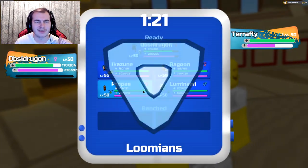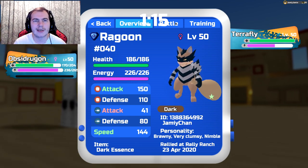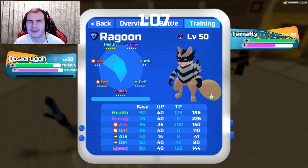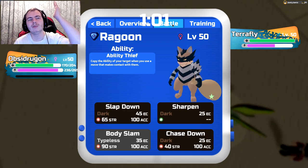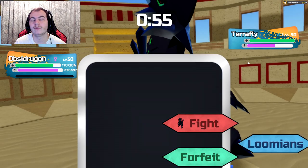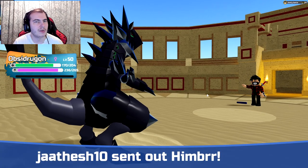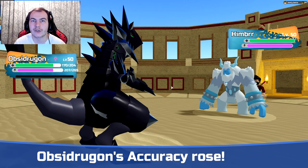Let's actually talk about the ability then. So obviously the ability right now — secret ability — I'm running Brawny with a Dark Essence. People do suggest running the Heavy Shield, which lets you tank three hits from Sorchi's foul chant. But I don't really see why a Sorchi would stay in against a Ragoon. Talking about the ability, it says Ability Thief: copy the ability of your target when you use a move that makes contact with them. So if I hit Luminami, I will copy its ability. Although the title does say Ability Thief — Ragoon is a Thief — I think it makes sense for it to actually steal it. That is the change I want to do.